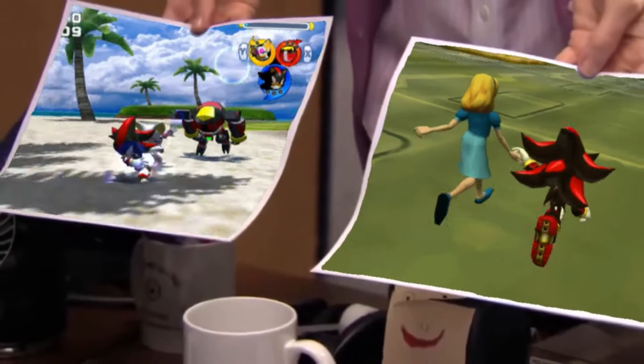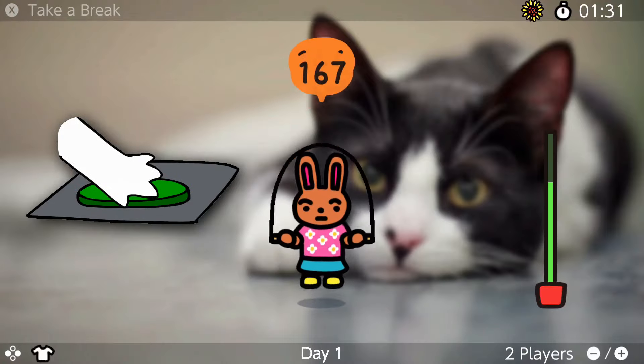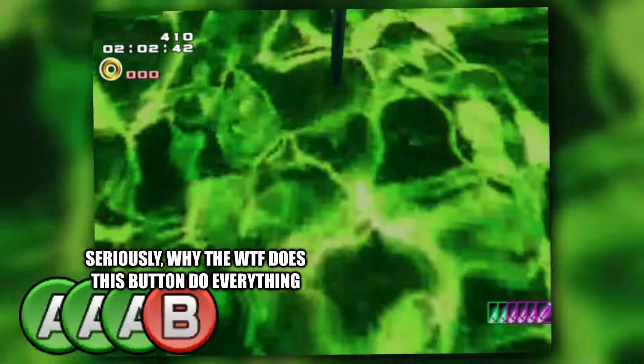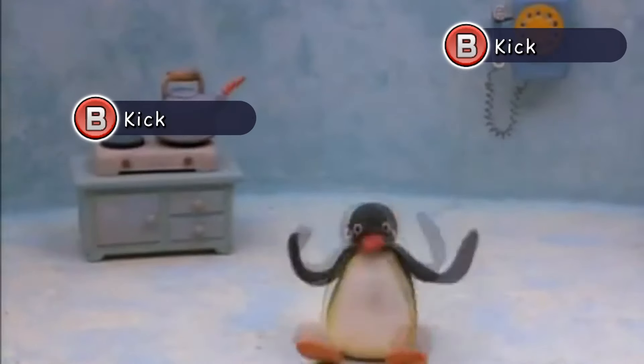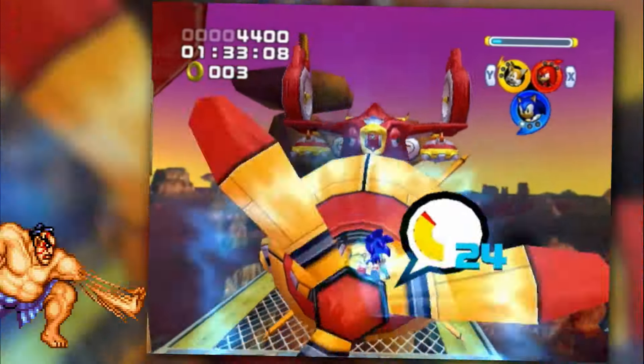Even if you think these games look pretty similar, they have less in common than you think. Sure, you can move and jump, but Shadow is one of the first Sonic games to realize that your controller has more than two buttons. So now you can shoot, lightspeed dash, or use chaos control without giving your game anxiety. In other Sonic games, your homing attack is pretty much the only way you can deal damage, which means some bosses can be beaten by mashing.